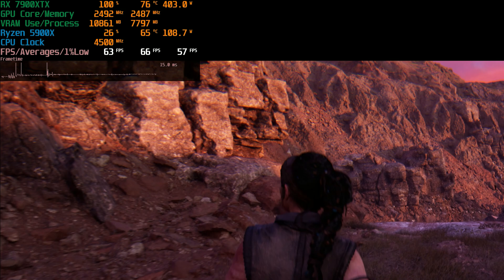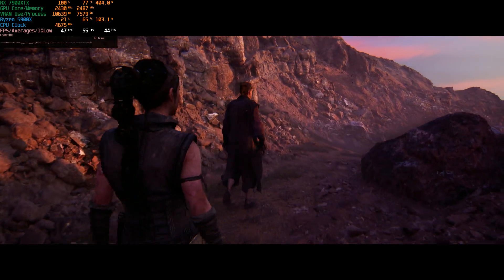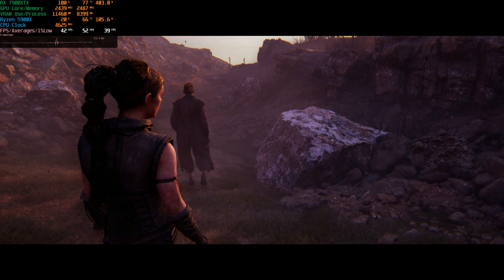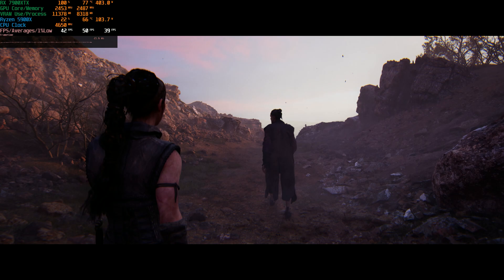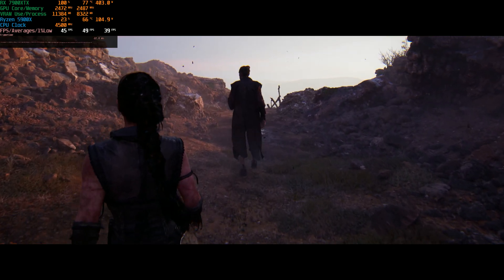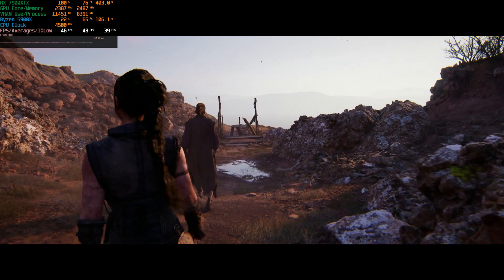We begin pretty good here with 60 FPS, and then very quickly we drop to the high 40s. Depending on what's happening on screen, your performance can vary up and down. For example, entering this area with volumetric effects, we've dropped to the low 40s. Volumetric effects are pretty costly in this game, but I will show you some settings you can tweak to cope with that. The level of detail is pretty insane — look at all the rocks. The lighting is absolutely beautiful. Let's look at some combat, which has its own effects and volumetric challenges.